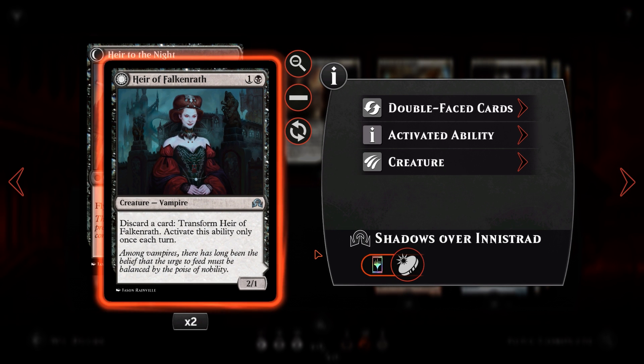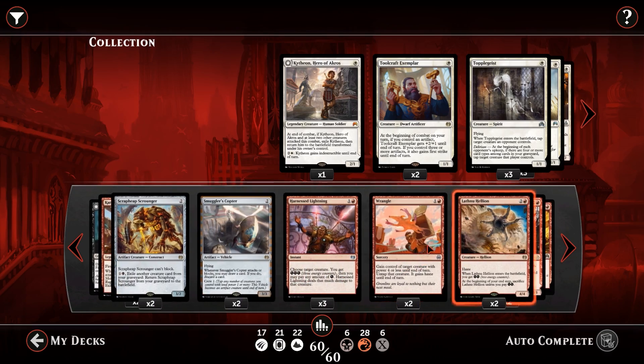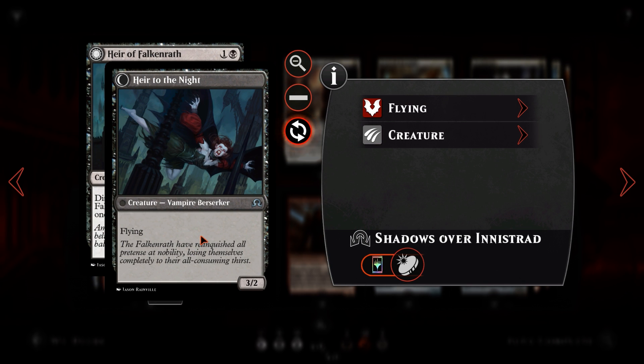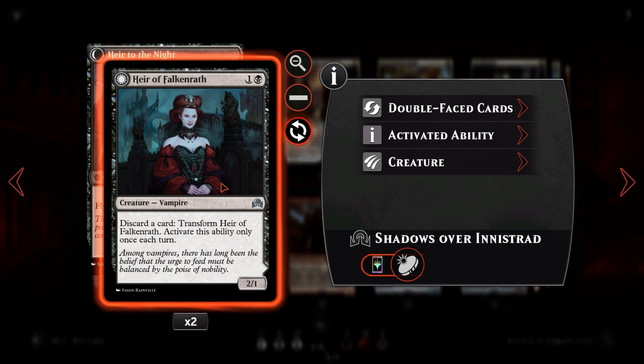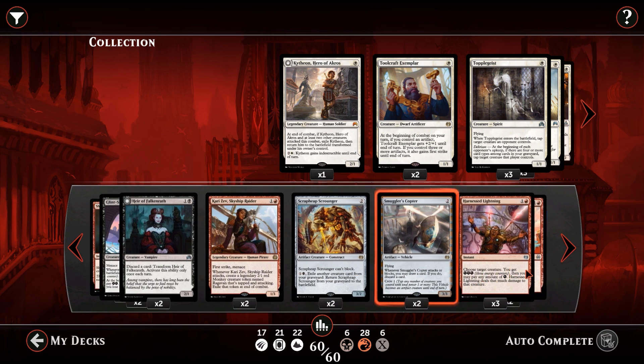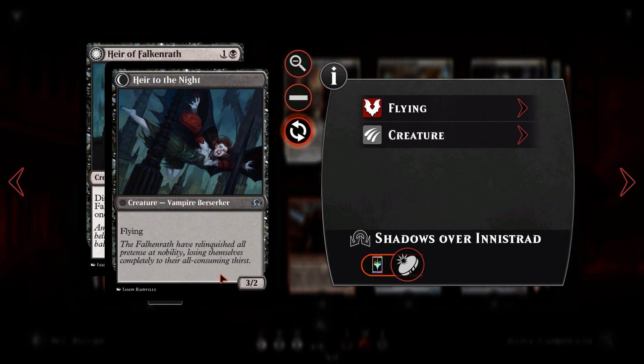We then have Heir of Falkenrath. For one and a black, a 2/1 vampire that says: discard a card, transform — only once each turn. We can use this to discard our Fiery Tempers so we can madness them off for one red mana. Other than that we can get rid of lands, and when we do we get a 3/2 flyer. It's nothing too special, but it enables our madness cards and it is a 3/2 beater in the air for two mana, which is not too bad. We've got two copies — not going to three because they're not obviously that good and most of the madness cards ended up coming out anyway. It's mostly just there for occasionally triggering Fiery Temper and also as a 3/2 flyer.